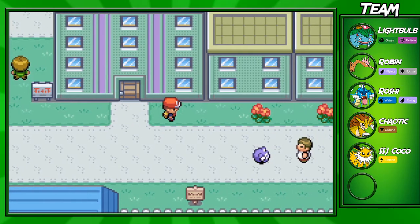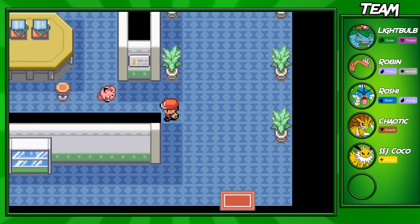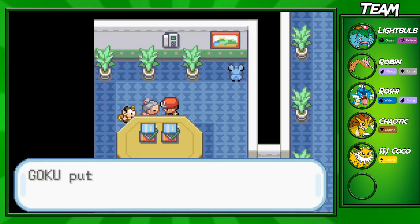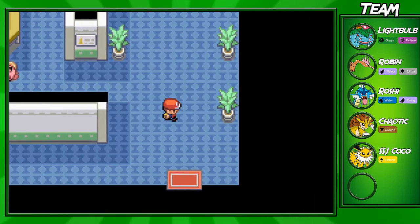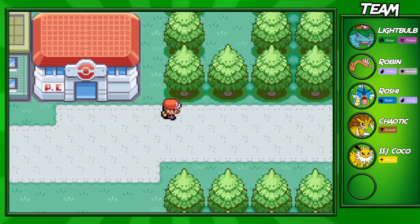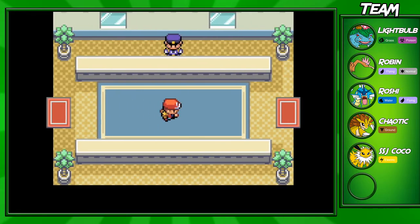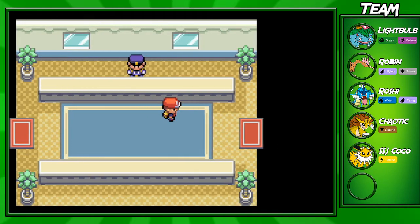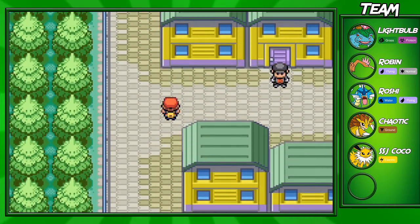I'm back in Celadon City. You have to go into this building right here — I haven't shown it off in any episode yet. You come over to this lady and she will give you a key item, which is Tea. This Tea allows you to get into Saffron City since there's a guard blocking the route because he's thirsty. Same with any other route from Celadon — they're all blocked. Let's go ahead and give this man the Tea. He'll hand it over to every other guard, so don't worry about visiting each one individually.